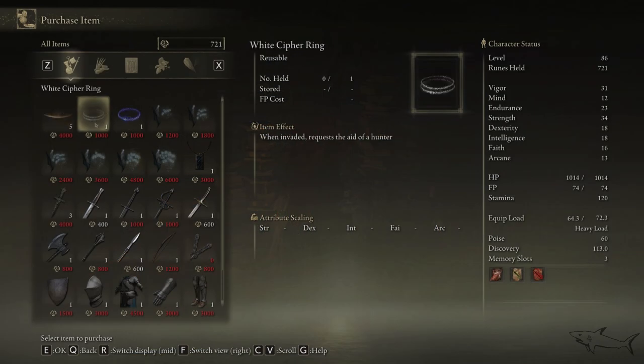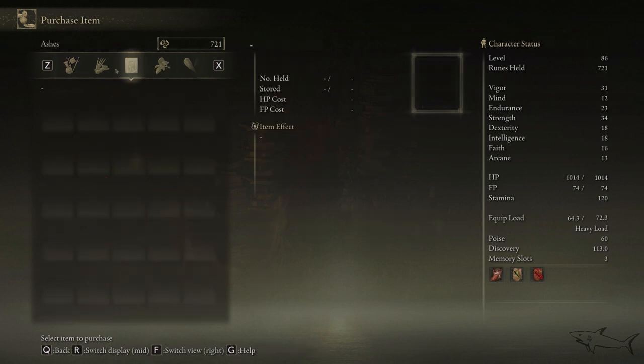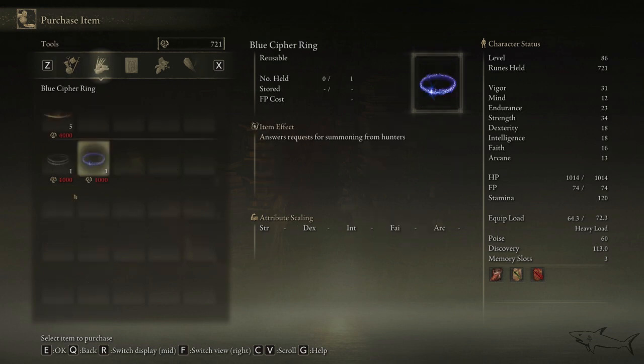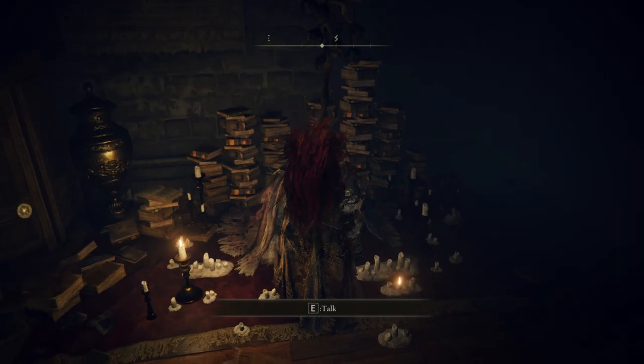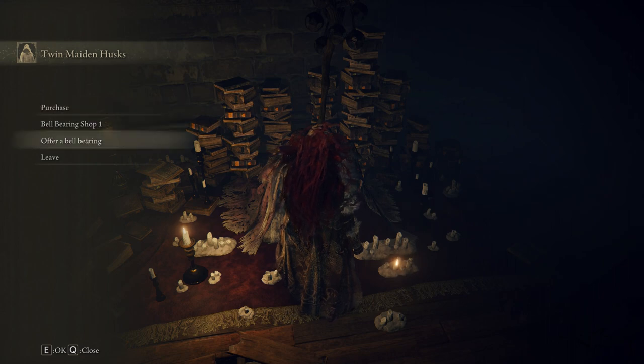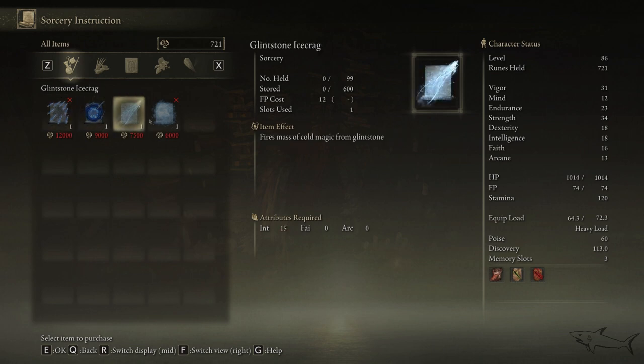Now we will have all of Selvius's spells — at least I think so. We have to go to bell bearing shop one and choose the Selvius one. As you can see, we're going to have all Selvius's spells, so you will not lose them if you decide to take the path which ends with him dead. Those are some pretty awesome spells.